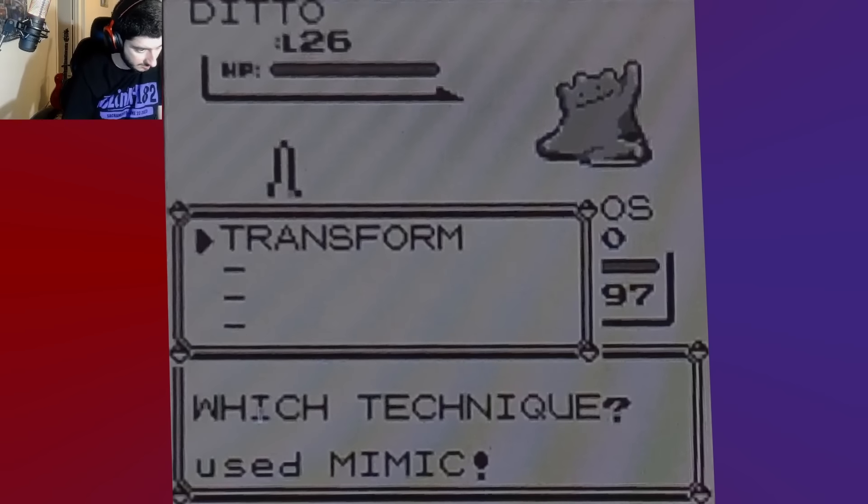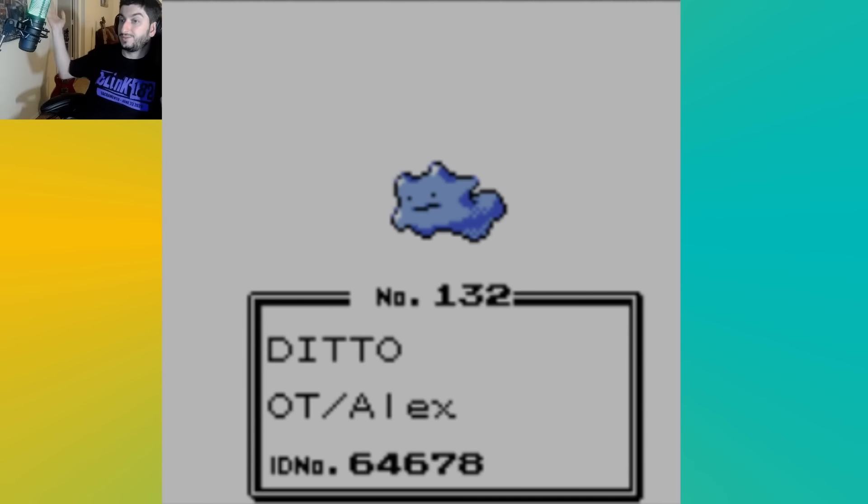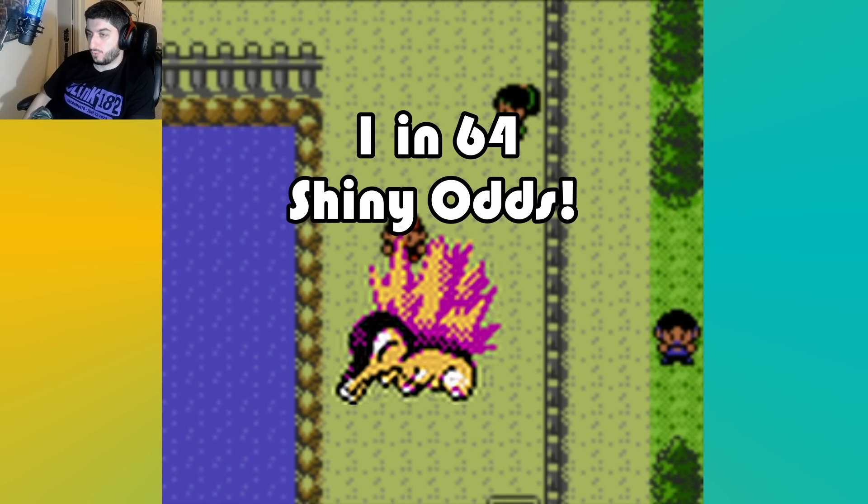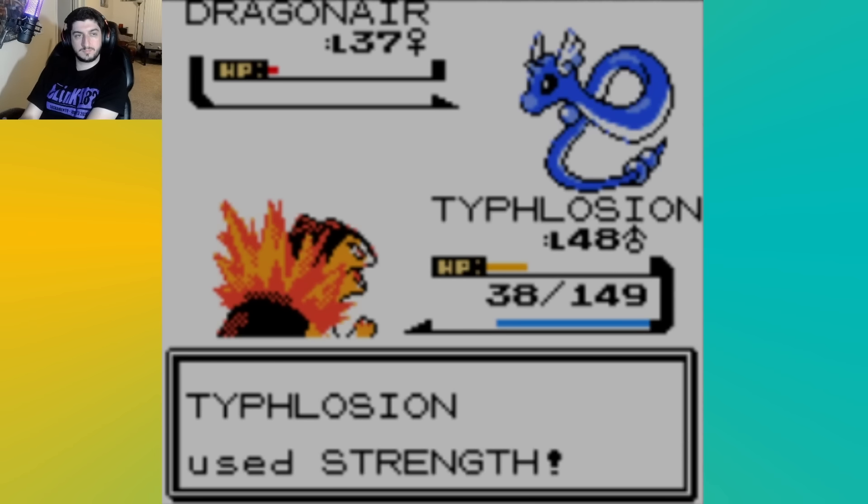I started the next day by trying the Shiny Ditto exploit, and shockingly it worked. I just want to appreciate how much effort they put into trading on the 3DS Virtual Console titles — you're emulating two different systems, the Game Boy and Game Boy Color, and allowing them to communicate wirelessly when they previously needed link cables. To summarize the exploit: I sent my Shiny Gyarados to Blue version, used the move Mimic to copy Transform from a Wild Ditto, then used Transform against that Ditto and caught it. Once I sent that Ditto over to Gold, it was automatically shiny. I used this to breed with my Quilava — in Gen 2 it's a 1 in 64 chance to be shiny rather than the standard 1 in 8192. I didn't have any luck finding a shiny that day, so I continued my playthrough all the way through defeating Claire at Blackthorn. I ended this day with two new entries.